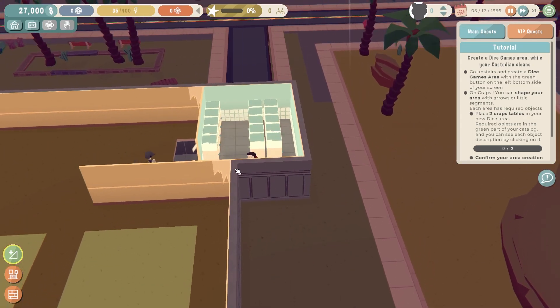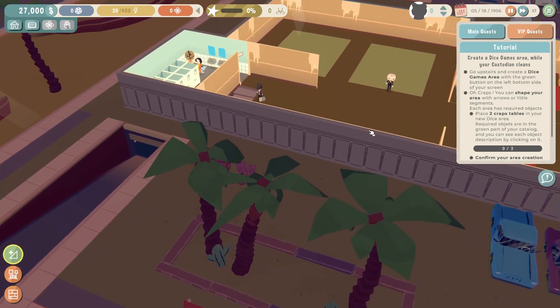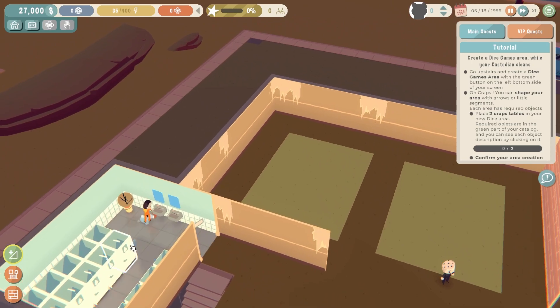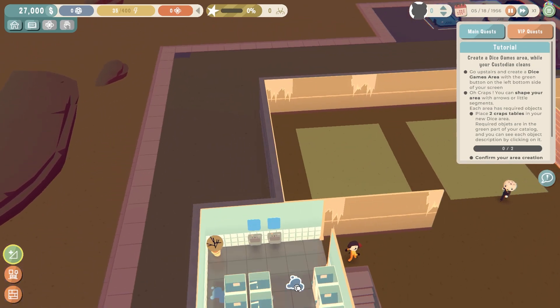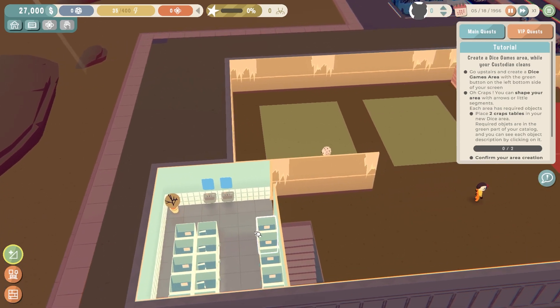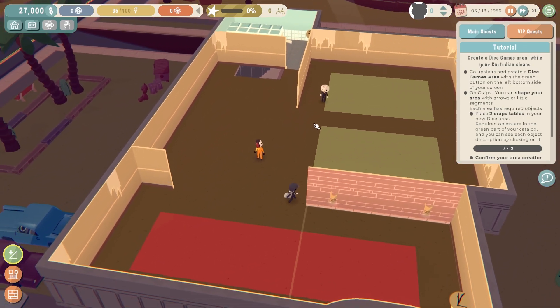With the basement tour done, let's go back upstairs and get to business. The friendly custodian we just hired should have made some progress on the mess upstairs. Looks like they are almost done. As a manager, you can step in and give a helping hand. Now, let's leave the rest for the custodian and let us start glamming up this space.